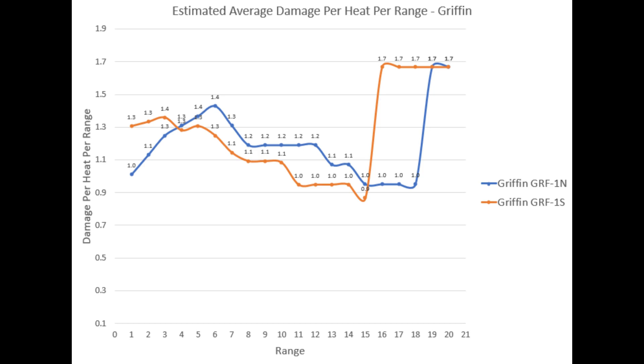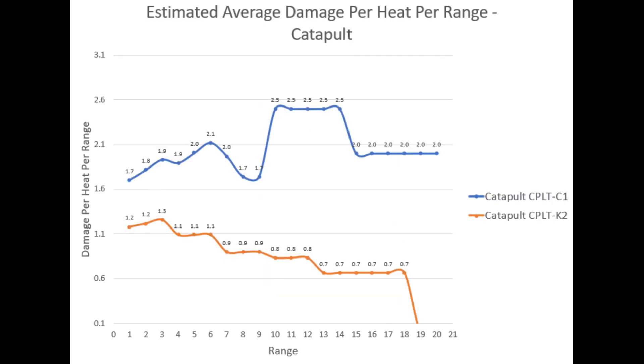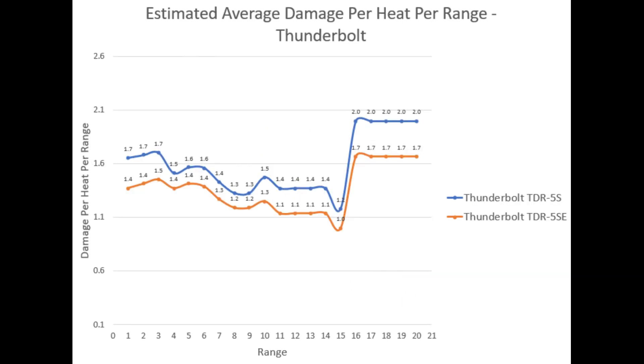The Griffin has about the same variable relative efficiency between variants, so at different distances a certain Griffin variant performs better than the other. We also see that Wolverine variant 6R is way better than 6M in terms of heat efficiency. You may also notice that the distance at which better heat efficiency is achieved is different for the two variants, and the same happens with the Catapult. For the Thunderbolt, heat efficiency follows a similar pattern, but variant 5S is slightly better than 5SE.